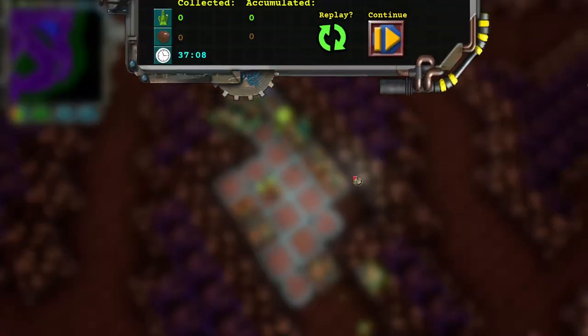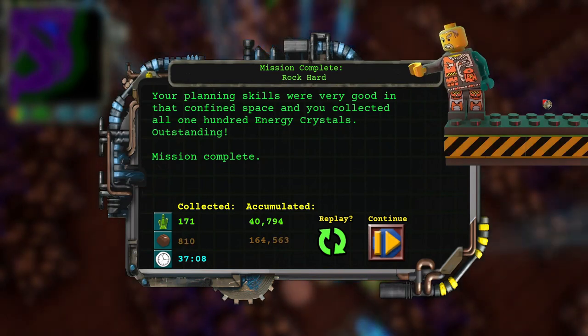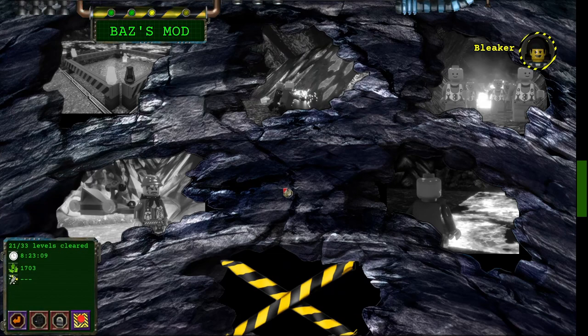Hey, we did it! Get me the hell out of here. Planning skills are very good in that confined space, and you've collected all 20 energy crystals. Outstanding — mission complete! God, I need, like, positive affirmation that only the chief can bring me.